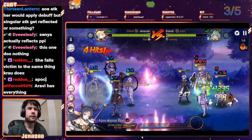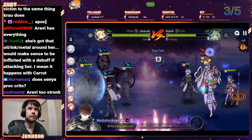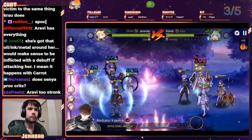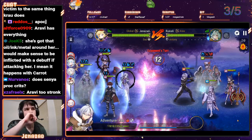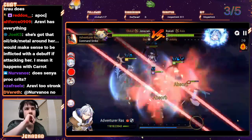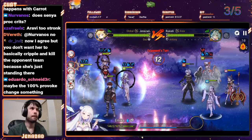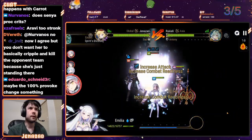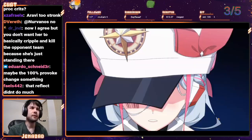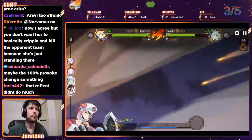She falls victim to the same thing that Krau does, but then she also does it worse than Krau — so where does that leave us? So far this match, Yolha has provoked two times and gotten hit with injury, which means she's kind of done nothing. It might be time for Yolha to shine, because I'm about to take so much damage that maybe with Aureus, Yolha's gonna get low enough to actually do something. Let's find out.